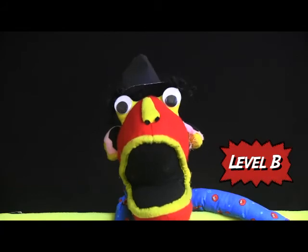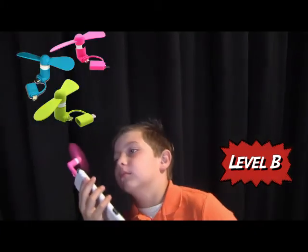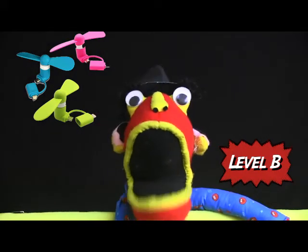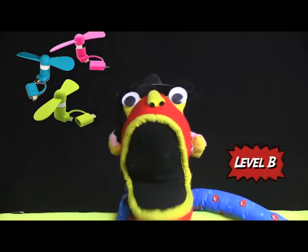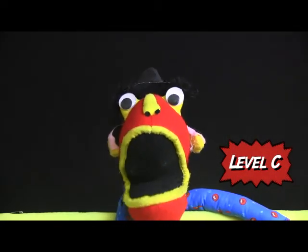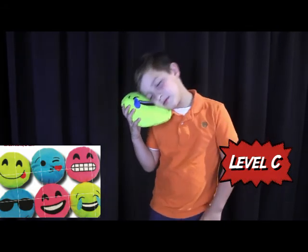At level B, you get all the previous prizes plus this mini fan that you can put on your cell phone, so you can be messing on your cell phone and the fan blows in your face to cool you off. At level C, you get all the previous prizes plus this plush emoji pillow — it's a pillow with an emoji face on it.